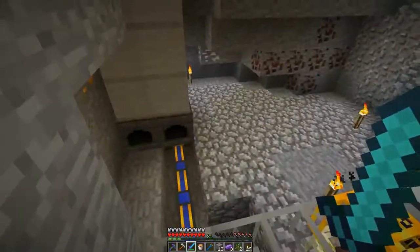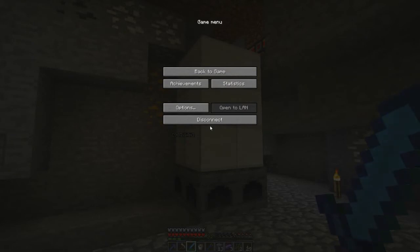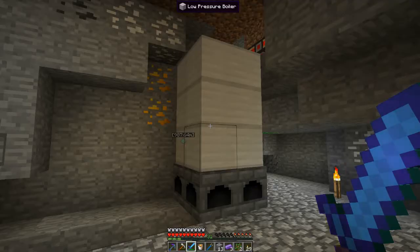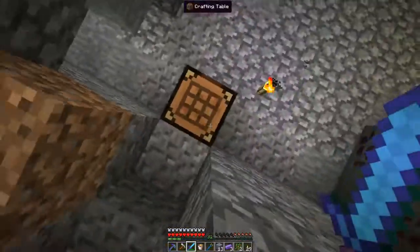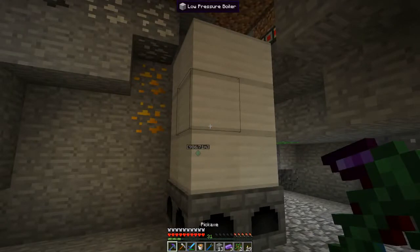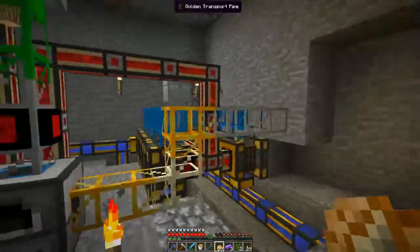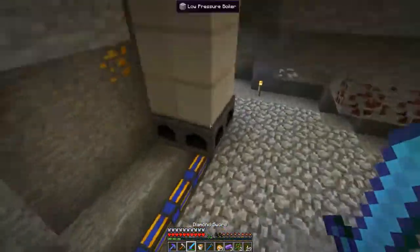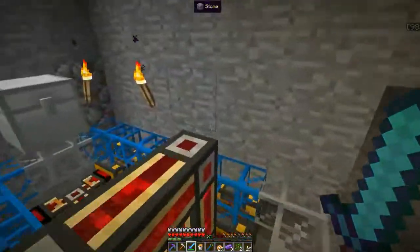That translates to a lot of energy because 120 divided by 5 is 24 MJ per tick. That's a good start for such low-tier stuff. Later I'll expand this to a 3x3, then add more boilers, and that's how we're going to do our power for now.